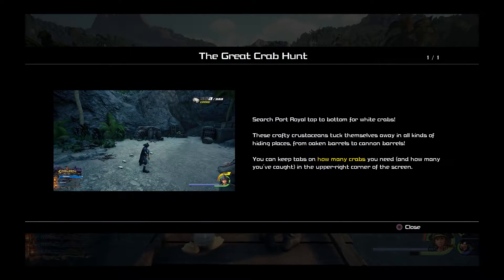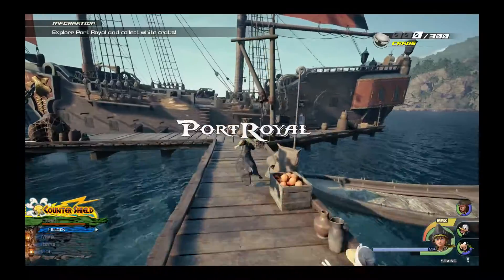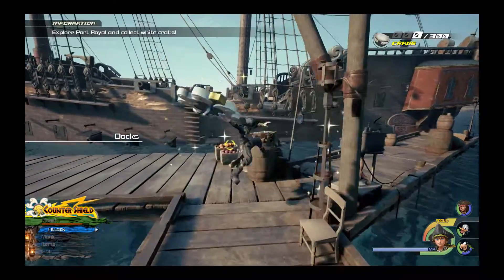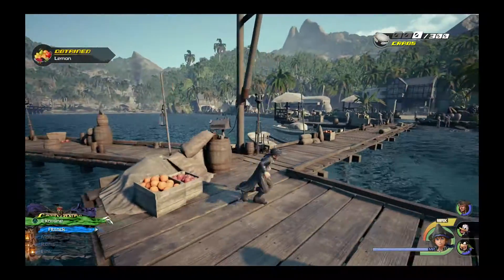Alright, so this is the great crab hunt. Search Port Royal top to bottom for white crabs. These crafty crustaceans tuck themselves away in all kinds of hiding places, from oaken barrels to cannon barrels. You can keep tabs on how many crabs you need and how many you've caught in the upper right corner of the screen. Oh great — wait, seriously? 300?!